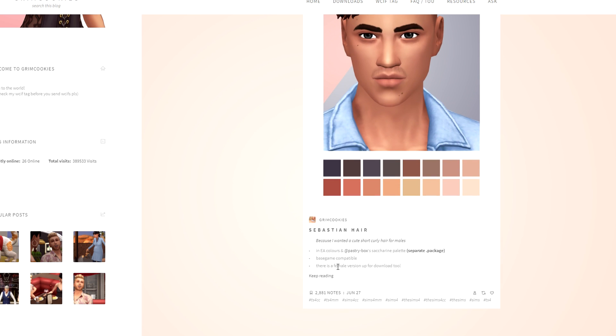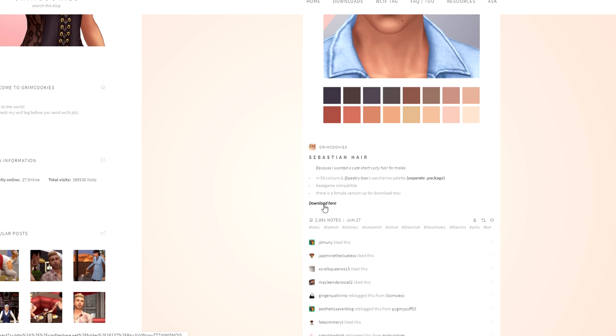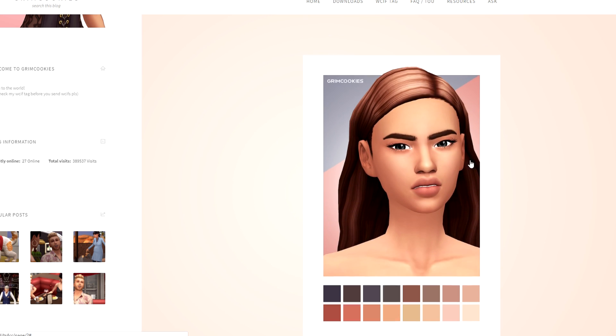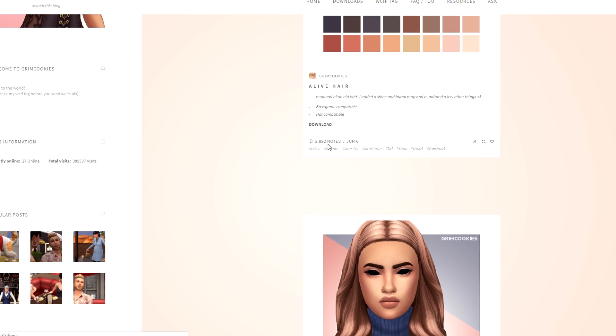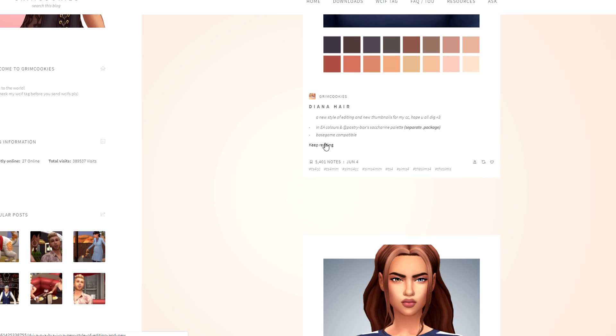There's a really cute short curly hair for males I created. I want just the EA colors — no recolors, I'm out of that zone. I will take the Sebastian hair though. There's also another pretty one I'll grab. Going back to June — there's the Moss Fish hair, I feel like Thorn could rock this too.